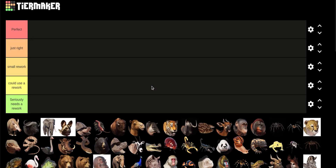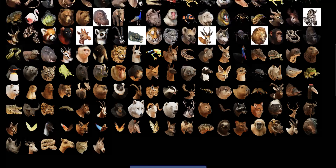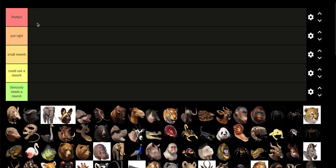This is a tier list I'm making of animals in Planet Zoo that need a rework. "Perfect" means the animals are just perfectly fine and don't need a rework at all.